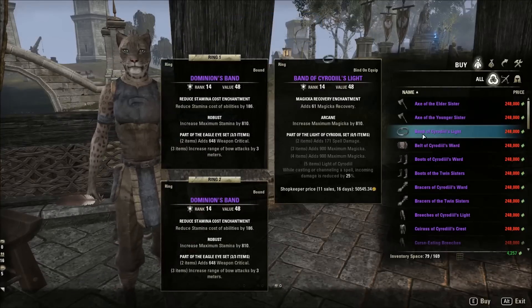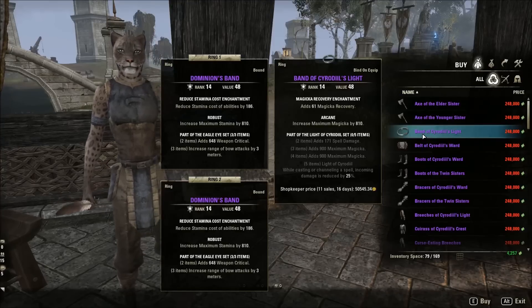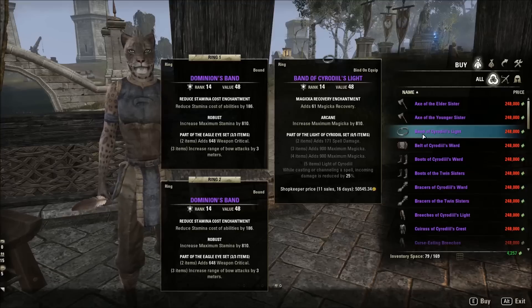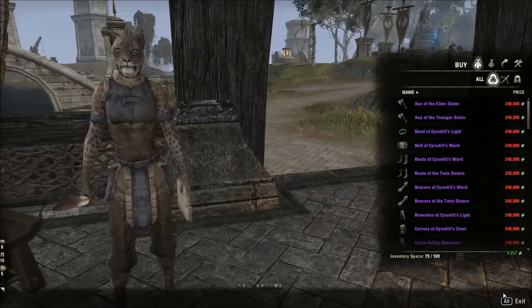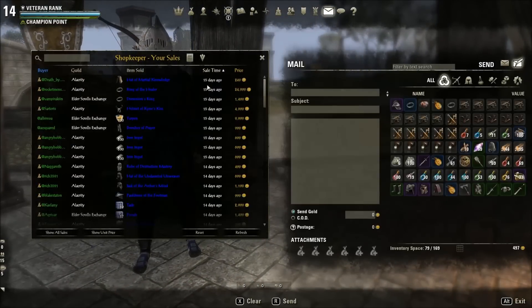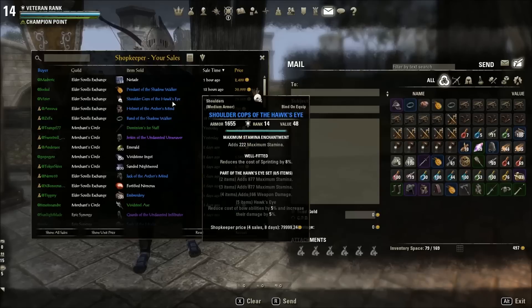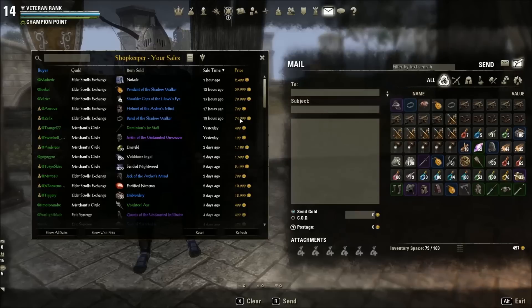Next up we have PvP — yes, I make a lot of money doing PvP. There are some specific items that are very valuable to the market, specifically Cyrodiil's Light; most casters right now wear two bands of this, and you can see the Shopkeeper price goes for 50,000. Shopkeeper is an add-on on PC that tells you your transactions and what items are going for. To prove I make money doing this — I got these Shadow Walker Pendants and Hawk Eye Arm Crops.